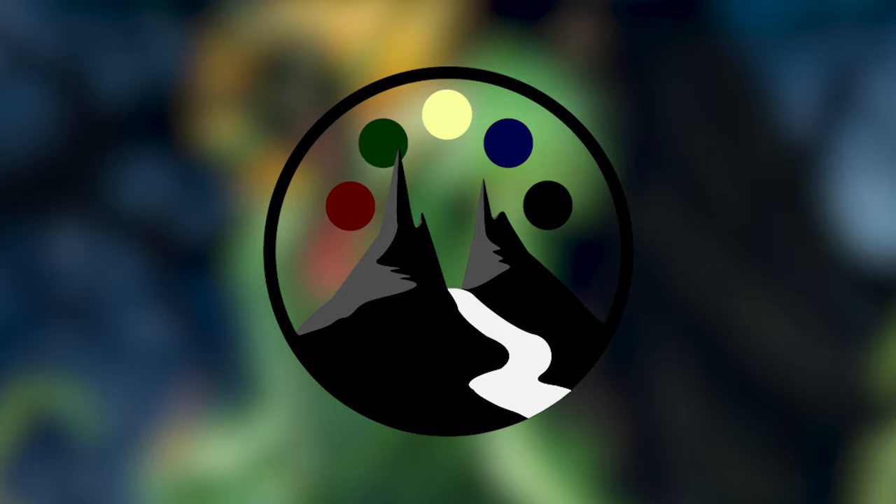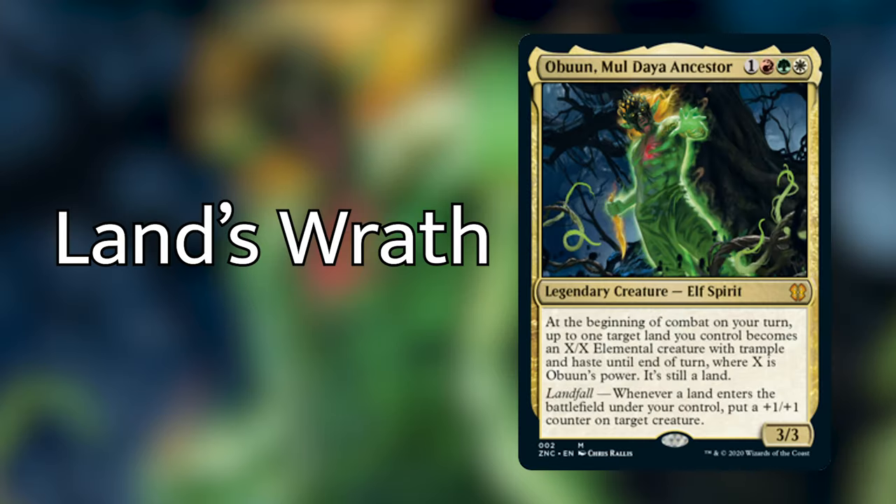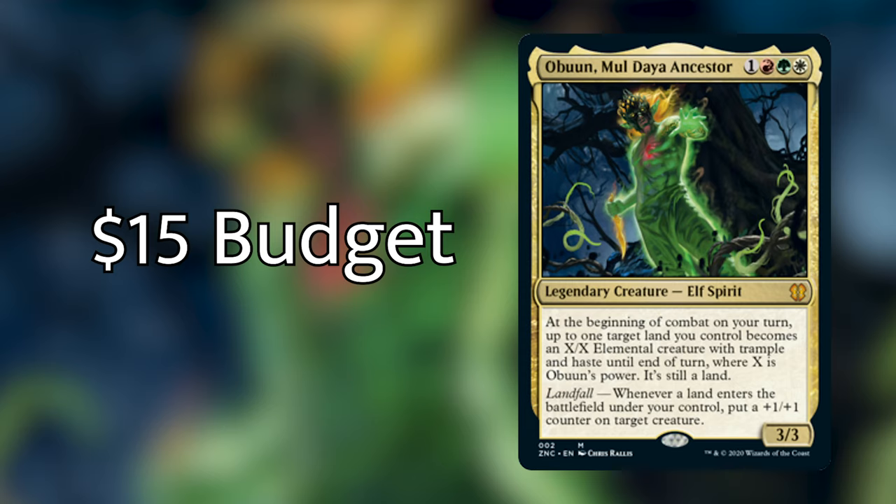For the pre-cons coming with Zendikar Rising, we've decided to give our input on what cards you can take out and what cards you can put in to bring the deck's level up just a notch. For this video, we're going to be going over the 12 cards to put in and the 12 cards to take out from Obuun, Mul Daya Ancestor from the Landfall pre-con coming out with Zendikar Rising. I've kept myself within a strict $15 budget, so it'll only cost you $15 to put these 12 cards in and it will definitely bring your deck up to be able to play with some other casual decks.